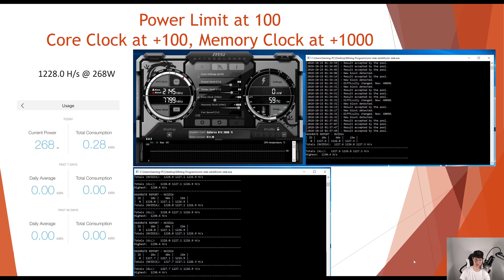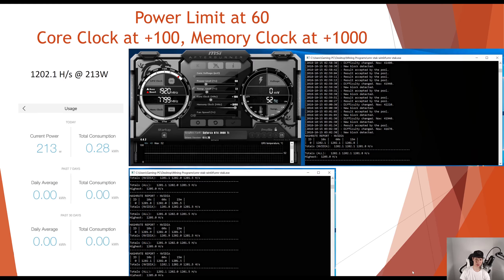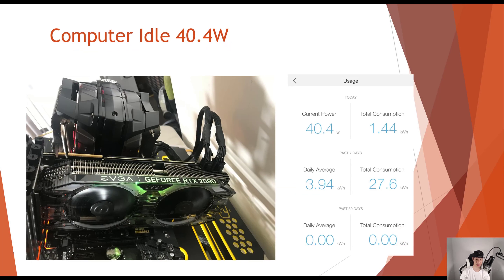Dropping the power limit to 60, core at 100, and memory clock at 1000, I was able to achieve 1,202.1 hashes at 213 watts on the RTX 2080 Ti.